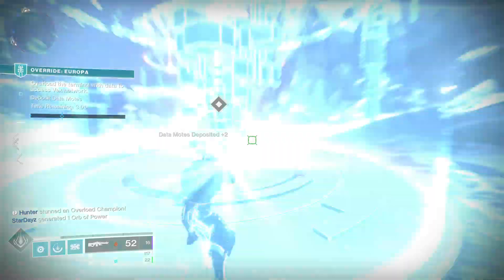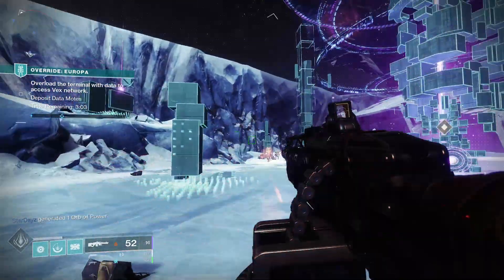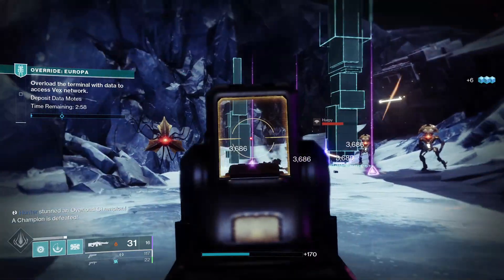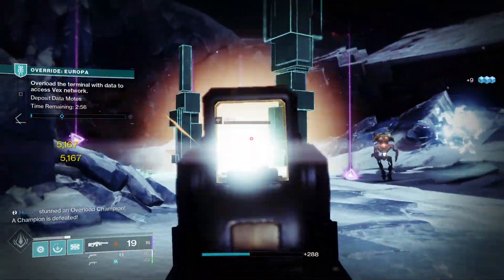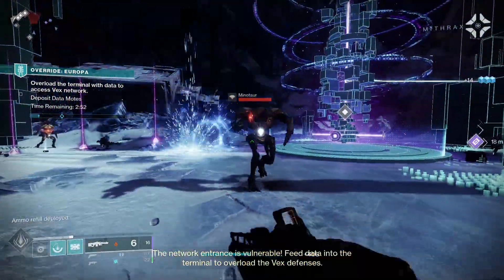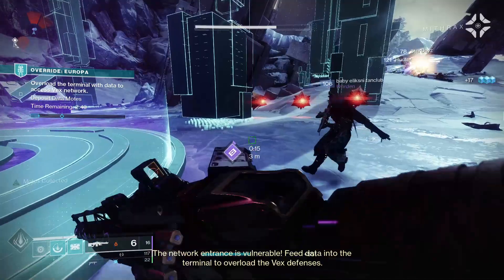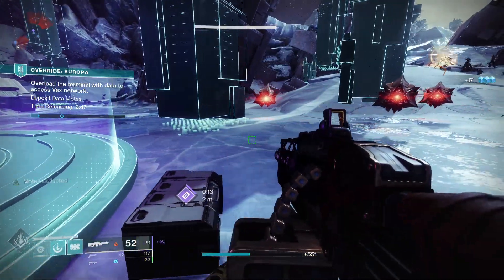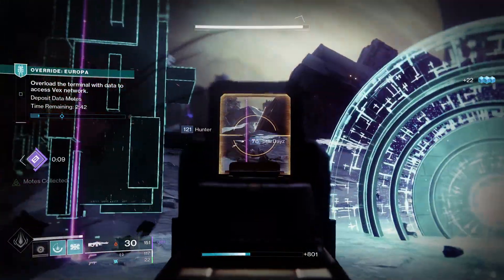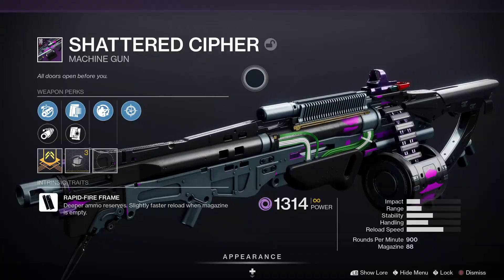To get Archon's Thunder, you have to run Iron Banner — and at the time of making this video, Iron Banner is available, so go out there and get it while it's available. It's also the reward for the quest in Season of the Splicer on the final step after you get the shotgun kill. You can hand in tokens to Lord Saladin at the Tower and get the Iron Banner weapons from the loot pool. Archon's Thunder is a really good one to go after.